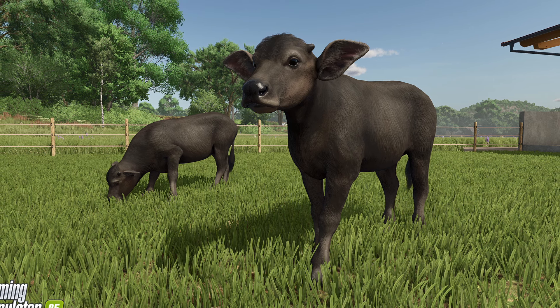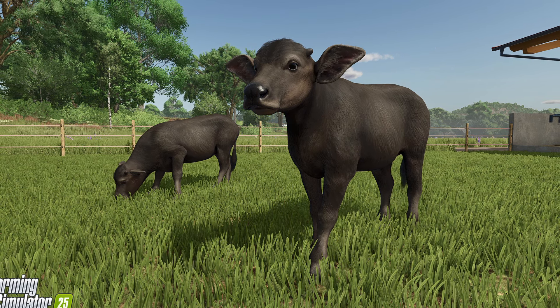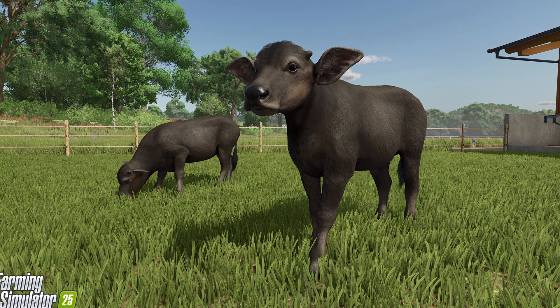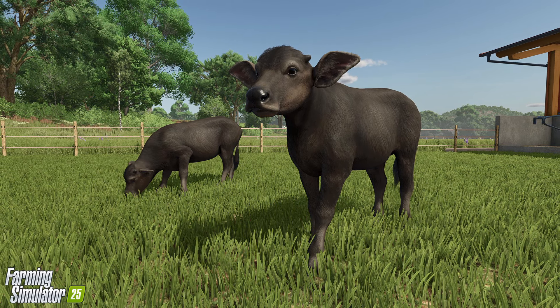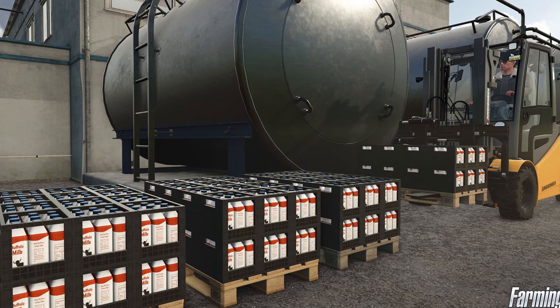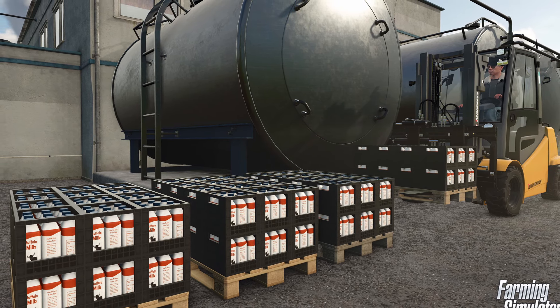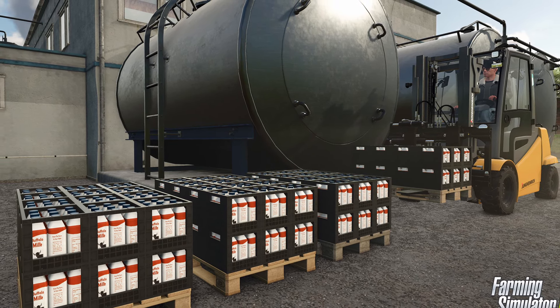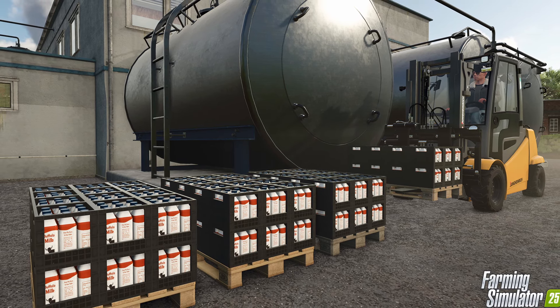They're also valuable milk producers. Water buffalo milk is especially rich in fat, protein, and minerals, making it ideal for producing dairy products. They're social, gentle, and smart. Despite their size and strength, water buffaloes are generally gentle and social animals. They form strong bonds with their herd and handlers and often show a calm and docile temperament.